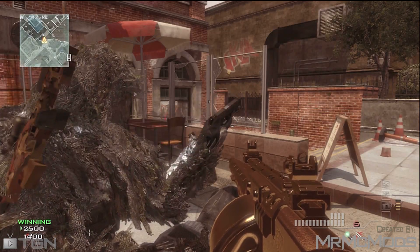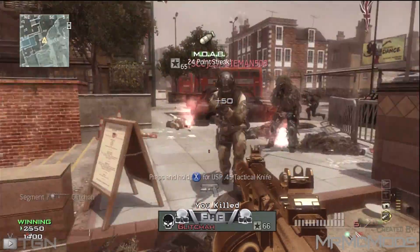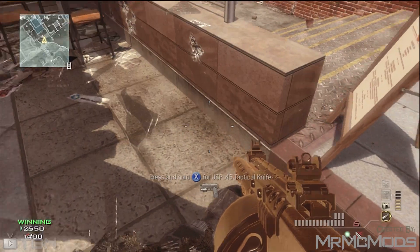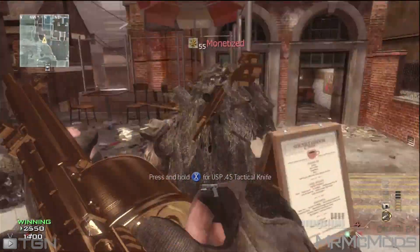Hey, what's going on YouTube, Mr. McMod here showing you guys the new knife lunge glitch on the map Underground. What this will do is get you outside the map. So what you want to do is get a MOAB and then have an enemy stand right where I'm shooting.